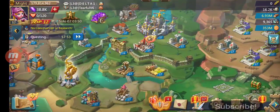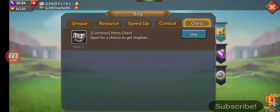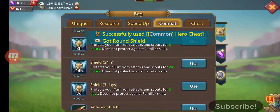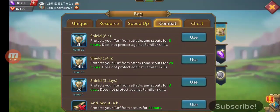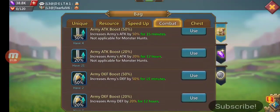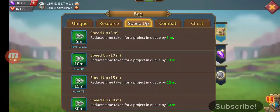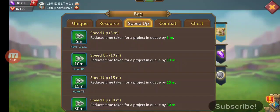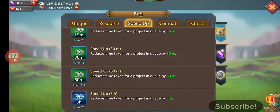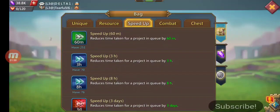This is going to be absolutely your account to do whatever you please with. Let's check out the bags. Under combat we got 21 speed ups, 11 24-hour shields, one 3-day shield, some 50% attack buffs. Going to speed ups: we got 100 5-minute, 86 10-minute, 73 15-minute, 75 30-minute, 251 1-hour.